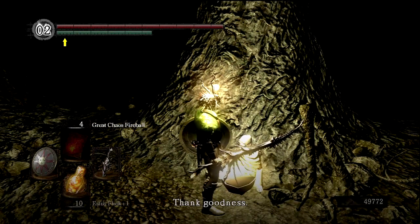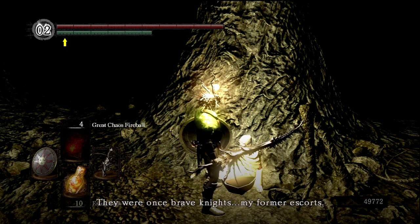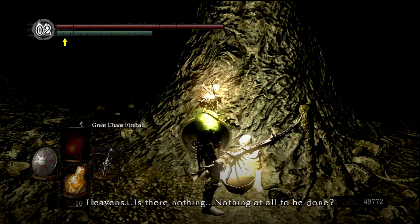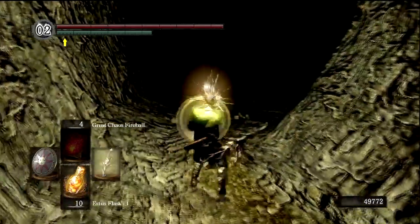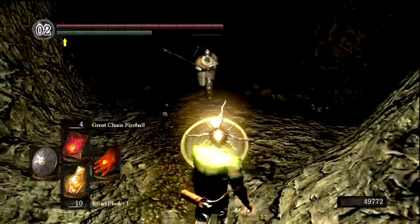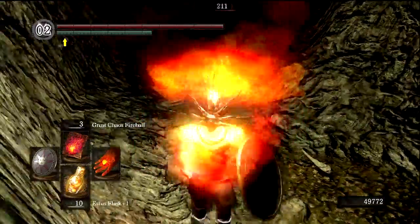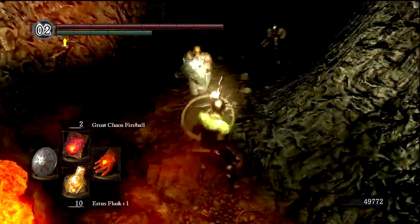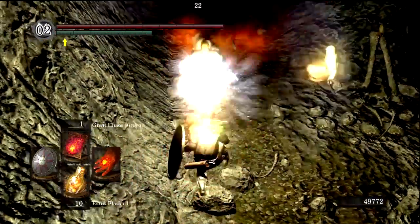It's Rhea. She says we're no hollow, thank goodness. There are two fierce hollows not far from here — they were once brave knights, her former escorts, who have gone hollow. So what we're going to do is basically just bash them in the face with Pyromancy. These guys are actually kind of difficult, especially if you don't hit them properly. They do have some miracles they cast, but largely they're physical-based.